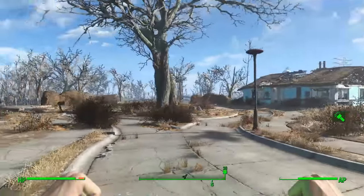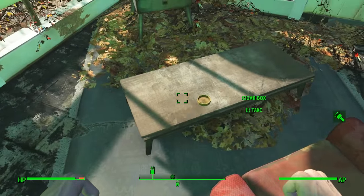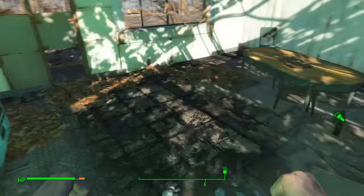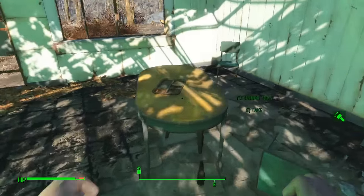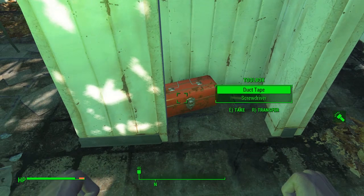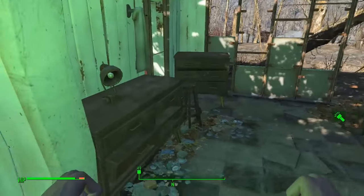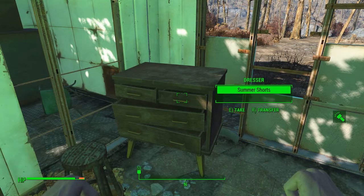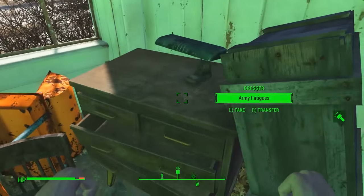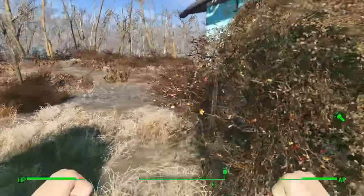The building across the road has a cigar box and ashtray in front of the TV, an extinguisher on the counter, and in the hallway cupboard there's duct tape, a screwdriver, and a cap stash. Head to the far bedroom for a fuse and summer shorts in the dresser, and the opposite bedroom has army fatigues.